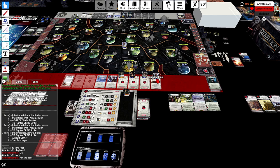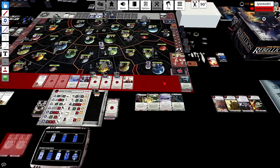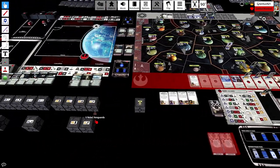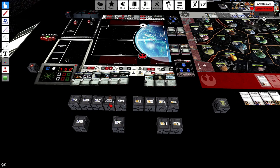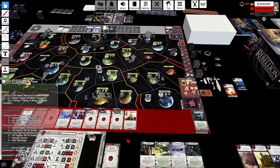He checked Dantooine without having to move off Ilum, and now he's checked Kessel without having to move, and ruined any chance of you getting Support of the Hutts. I would have to spend Mothma's card on Nal Hutta and then Build Alliance and still be subject to maybe a Rule by Fear up there too. That just seems not worth it. I'd rather get a Mon Cal on the queue and take away a Star Destroyer from him.